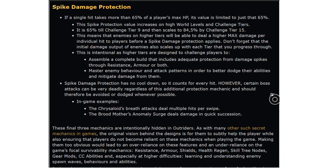Spike Damage Protection: if a single hit takes more than 65% of a player's max HP, its value is limited to just 65%. This is the one-shot mechanic — the maximum any single hit can do is 65% of your HP regardless of how hard the enemy hits. This spike protection value increases on higher world levels and challenge tiers — it's 65% up until tier 9 and goes up to 85% by challenge tier 15, meaning the primary death prevention would trigger but not the secondary. Spike Damage Protection has no cooldown, so it applies to every hit.